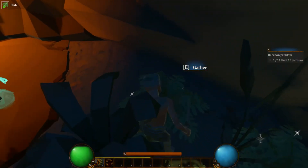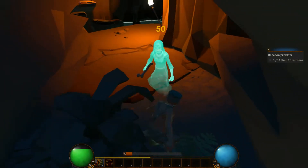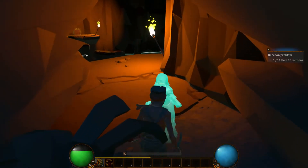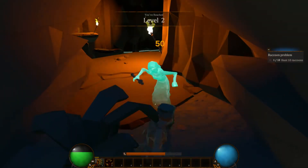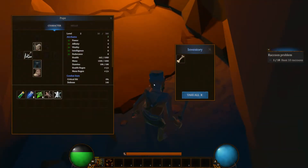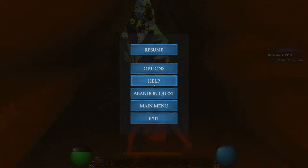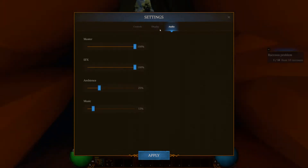I was going to show you the options. You can — I was going to turn the music down. There will be key bindings and display options. But audio, you can adjust these down, and that's exactly what I wanted to do — turn some of these down.